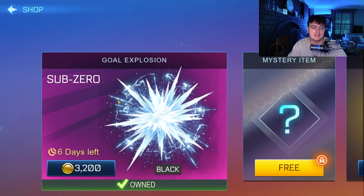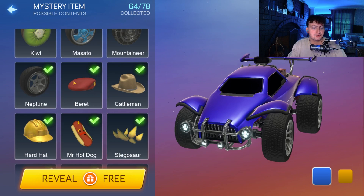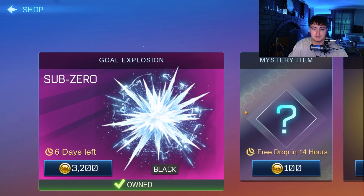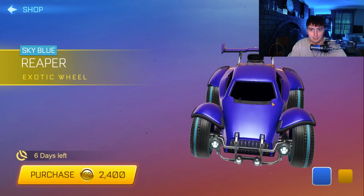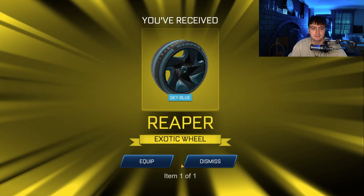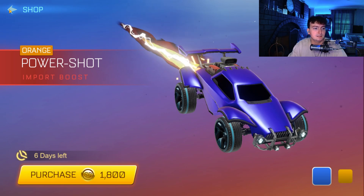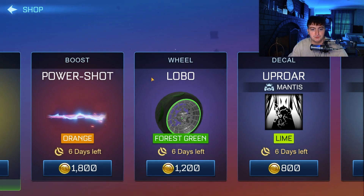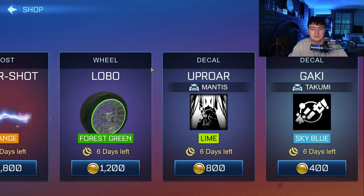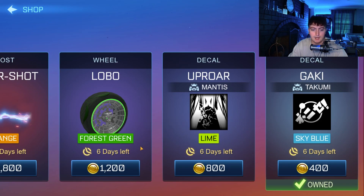Okay, not a great sign already — we still have the black sub-zero, not a huge fan. The mystery item is still the same as always. We got a lime cutter wheel, and for our exotic, which is guaranteed to be different — we got sky blue reapers, we will actually buy those. Not bad. An orange power shot, kind of mid. Four screen lobos, which I don't think anyone should buy for 1200 to be honest. A lime uproar for 800, and a sky blue gacky — the decal is pretty nice, we'll pick that up as well.